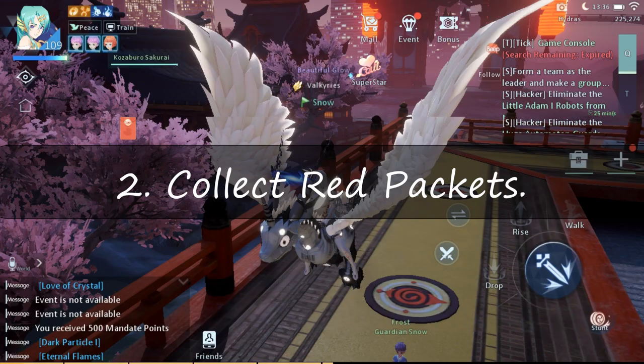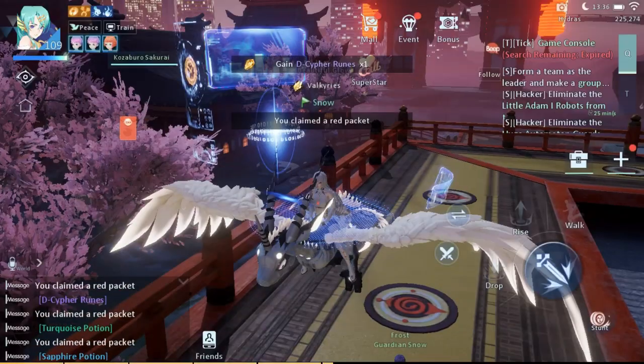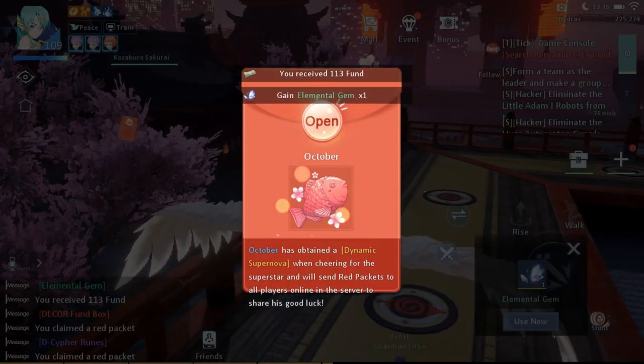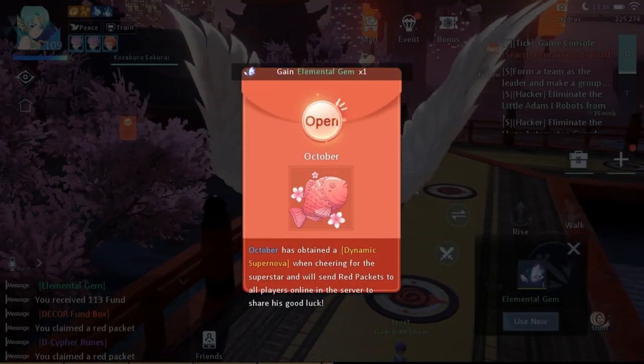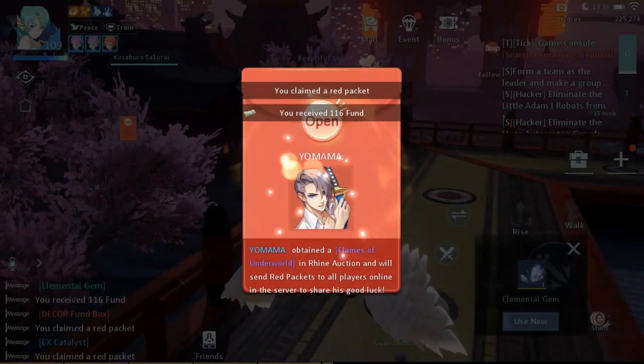Second is by collecting red packets. You have a chance of getting home decker funds while collecting red packets. However, it's still based on RNG, but still, whenever you collect a red packet there's like a freebie in it, e.g. gold coins or eternal flames, etc. So I recommend that you really max out your red packet collection for the day if you can.